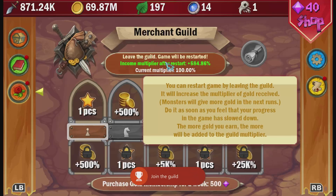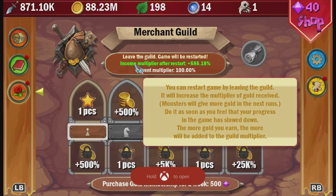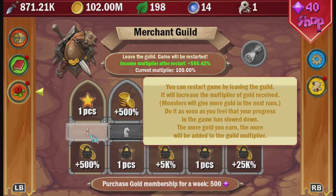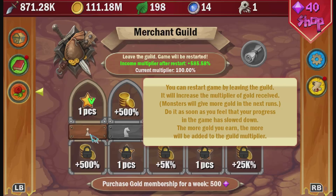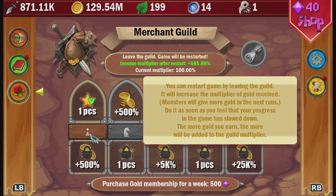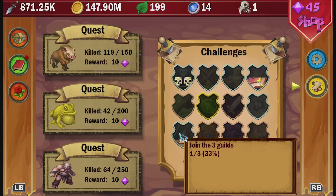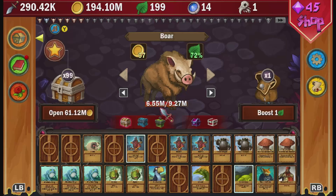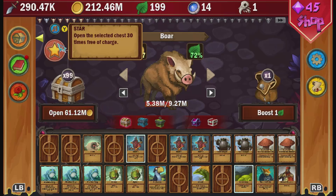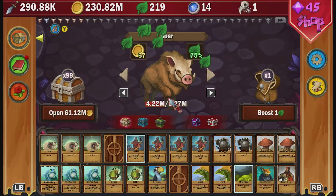As the tooltip suggests, we'll want to leave the guild when our game feels like it's slowing down. Leaving the guild will restart the game but increase our gold multiplier and the monsters churn out more gold. Come down here and click the pawn to collect a star — this star opens 30 chests for us free of charge. Head back to the main page and click the star to open 30 chests. That should be enough to take you over 200 leaves, earning the great leaf 2 achievement for a whopping 200 gamer score.